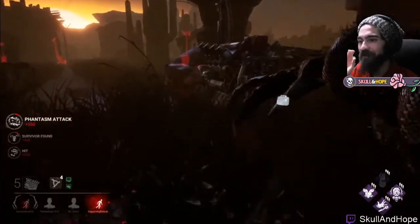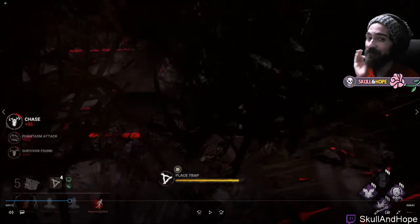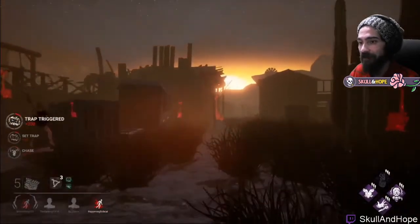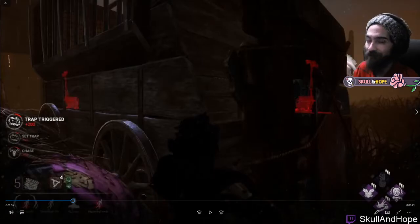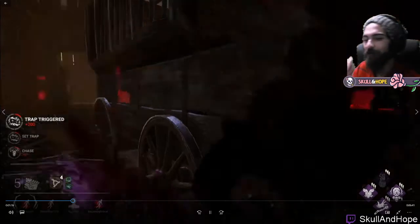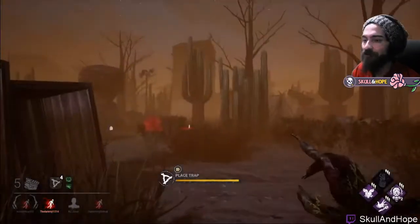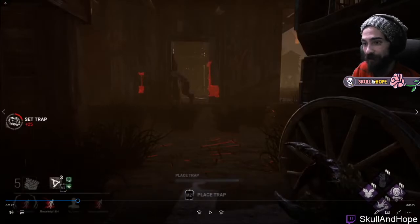With all those in place, someone immediately activated one of our traps, so we replace it. Never forget to replace your traps — replacing your traps as Hag, especially ones you know are working, is very important to her success. I'm not even going to kick the generator because I want to continue setting up my web. Before I can get to trap eight, someone activated another trap — that's why the count went down. We apply more pressure and then place trap eight in the shack, since that's a very well-traveled location.